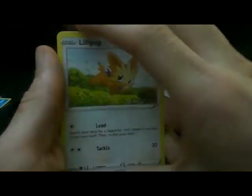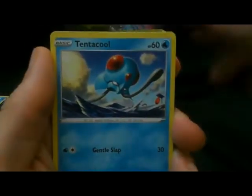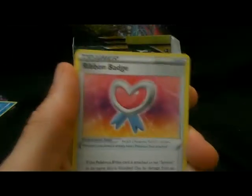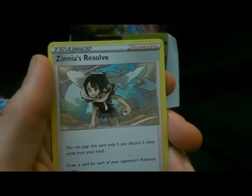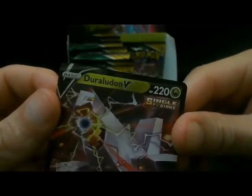A lot of cool stuff happening. I got Lilliput, Molga, Kindical, Punkaboo, Pagan, Energy, Irving Badge, Swireless, Zinnia's Resolve, Rapid Strike Float Reverse, and Duraludon V Single Strike. Nice.